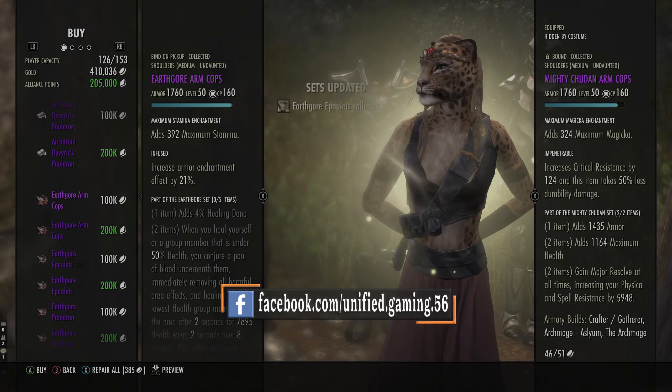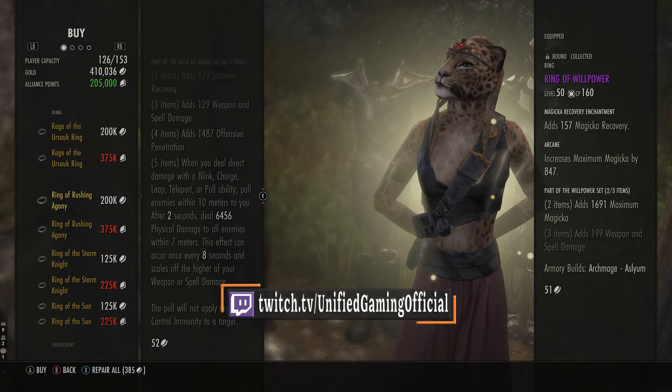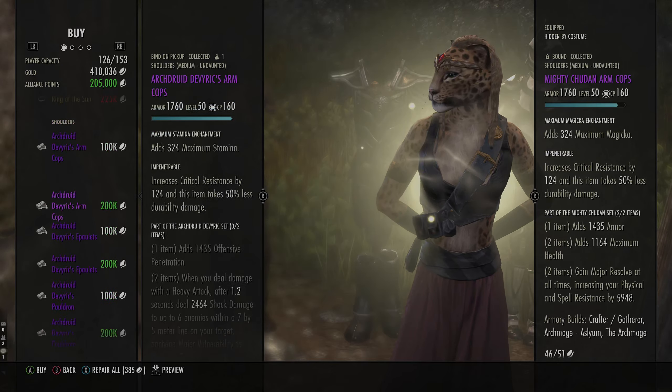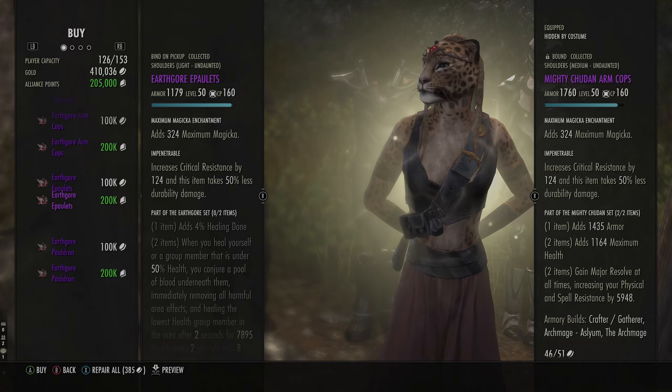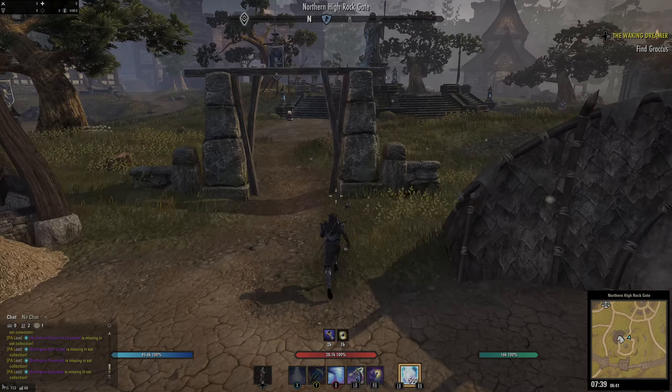That's the Golden this week — there's some really good stuff here. You've got the Russian Agony, very, very good set, definitely get that. And the Arch Druid, which is good for tanking in PvE, and Earthgore is a decent set all around, especially for healing or just as an oh-no button. So that's the Golden this week and that's what you can get there.